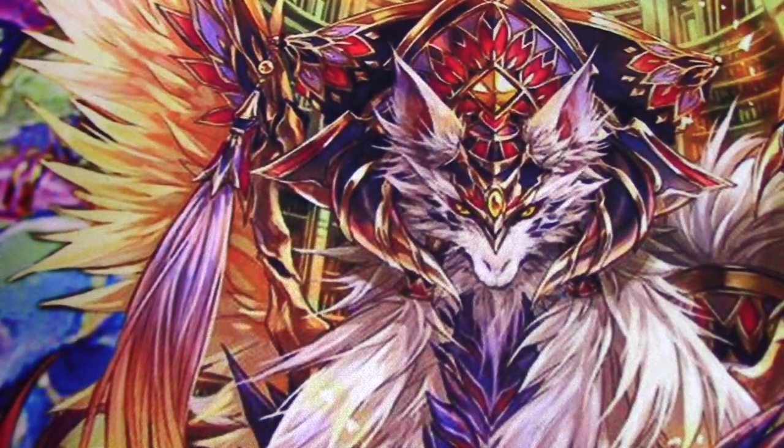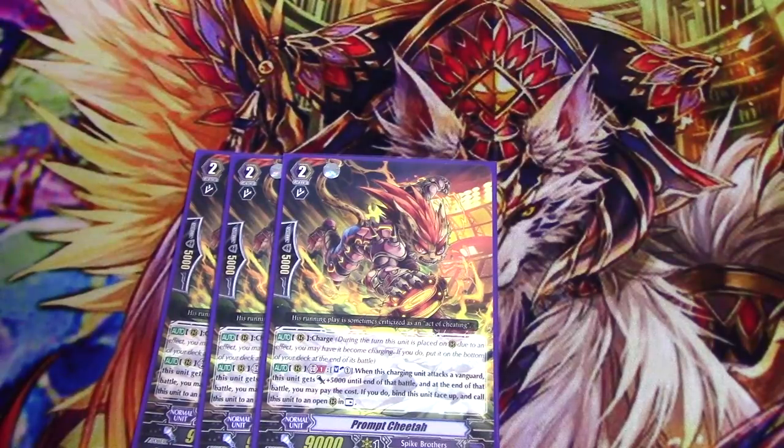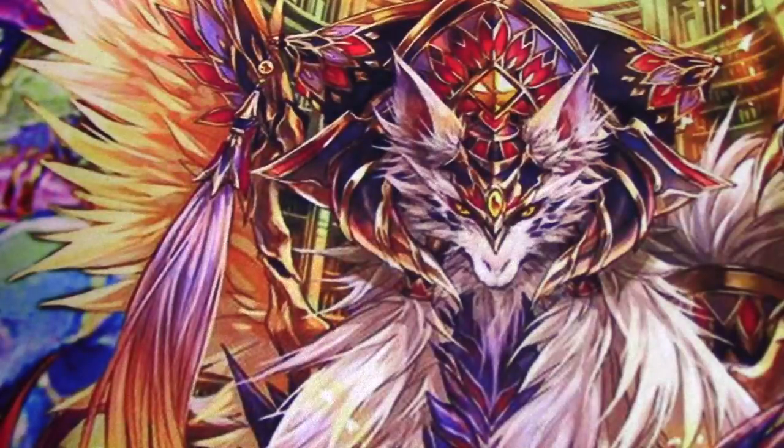Three copies of Prompt Cheetah — this is the card I was talking about with Rising Great Star. He's got Charge, and when he's charging and attacks a Vanguard, you get 5k. At the end of the battle, you can Soul Blast, bind him, and then call him back Rested. Normally this would be awful, but you can use this to keep stuff around with Bull Power Agrius. Also, if he's the last attack of your turn, you can bind him, call him Rested, and then at the end of the turn shove him into the soul and get a draw off of Great Star. You can actually plus in Spike Brothers, which is unheard of.